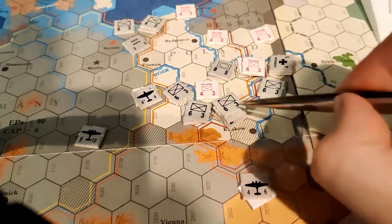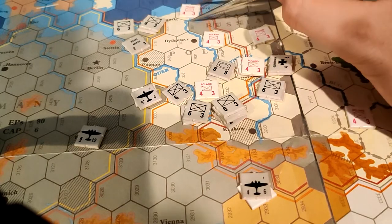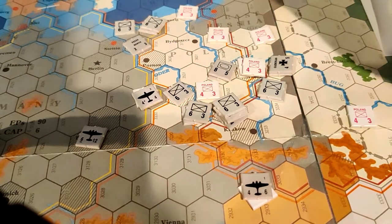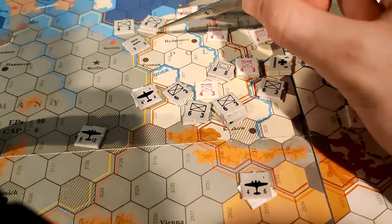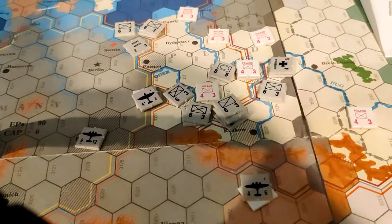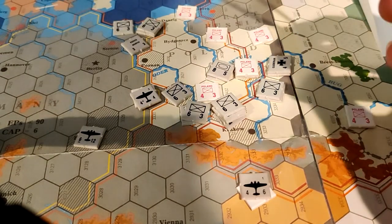This headquarters being here will enable all the attacks against Warsaw. We only need to capture all of the resource hexes — this one's already ours, this one's ours, this one's ours, this one's ours. I can't get these infantry adjacent to Warsaw in time. If you attack across a river you get a minus 2 modifier to the dice roll, but only if all attacking units have to attack across the river — so if I can get some infantry across first, other units joining won't get the penalty.